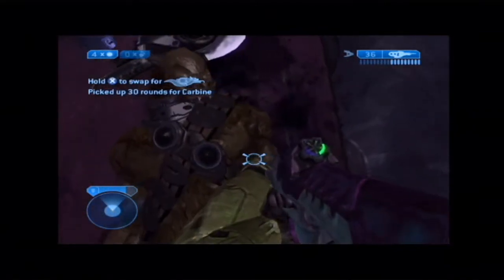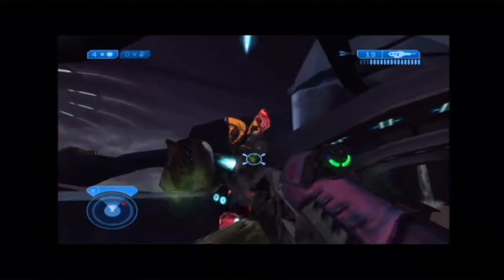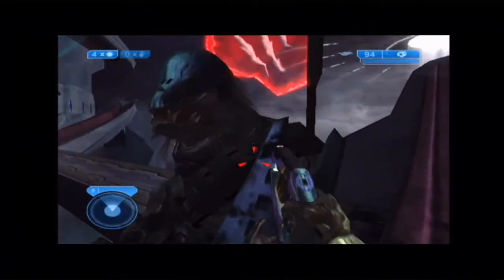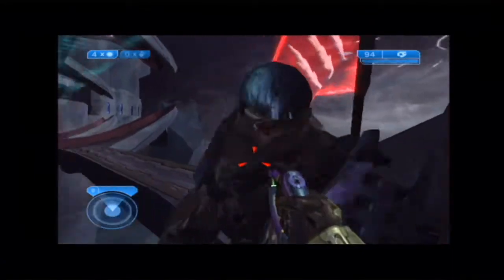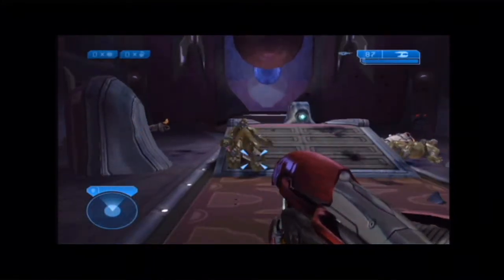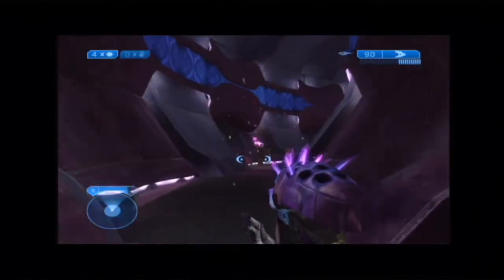Now that the Elites have left the Covenant, it gave us a problem for Halo 3. For the Brutes to behave similarly to the Elites, they have to be totally redone because they're not interesting to fight. He was just a damage sponge — there were no interesting reactions, there wasn't an interesting death. The only tactic the player has is just pumping them full of lead until they fall down. This doesn't really turn out to be good gameplay.